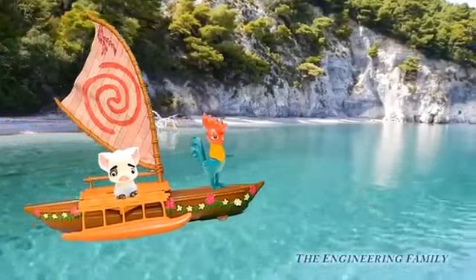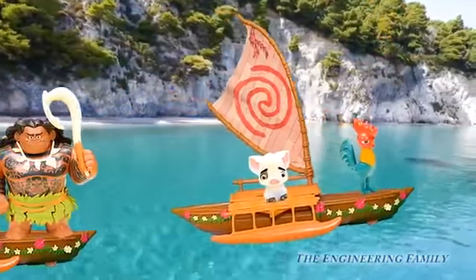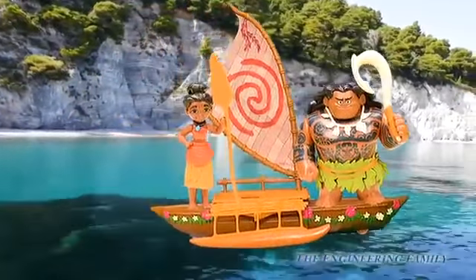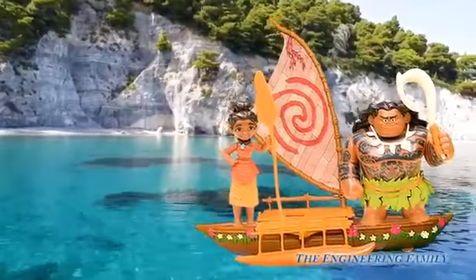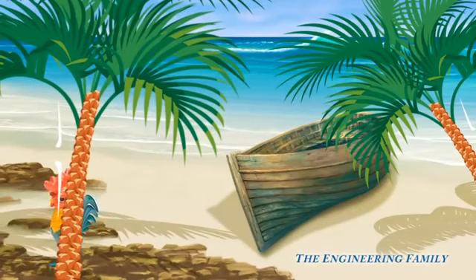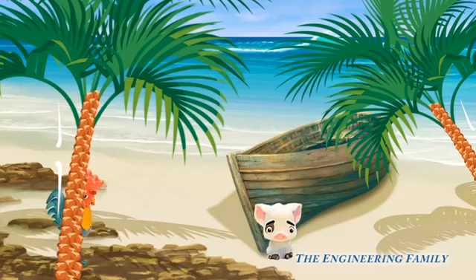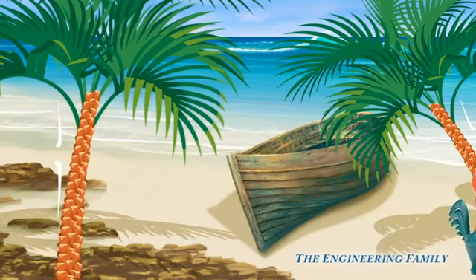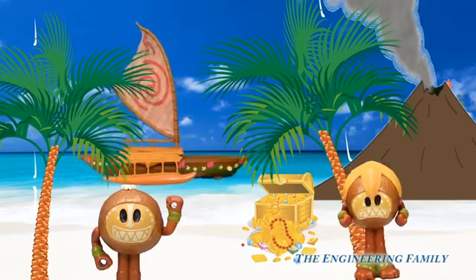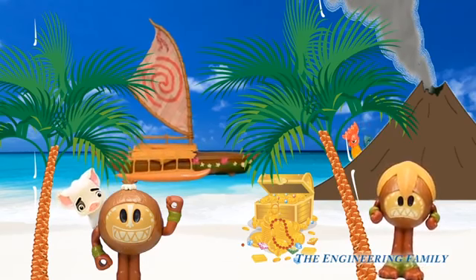It looks like Heihei and Pua have taken one of the canoes — who knows what kind of trouble they're going to get into. And I can't believe they know how to sail, that's pretty funny. There's Moana and Maui sailing just behind them. It looks like Heihei and Pua are going really fast and heading over to another island. They must be trying to play games with us. Okay Moana, Heihei and Pua are around here somewhere. People at home, can you find them? There they are — come back here! We're still looking for Pua and Heihei, but I do see some Kakamora. Is Pua hiding behind the Kakamora? You silly, silly animals — I think you've had enough fun for one day.